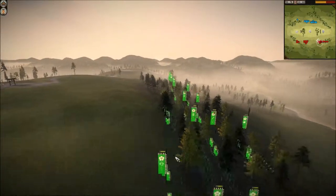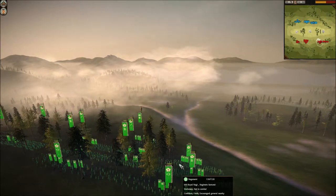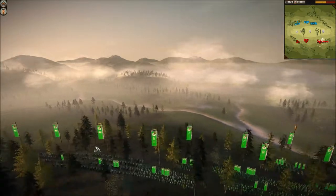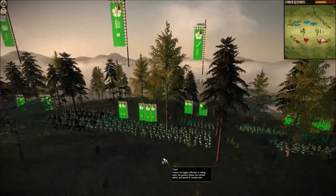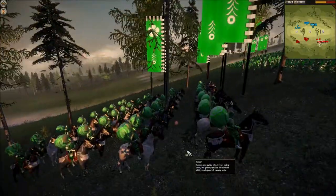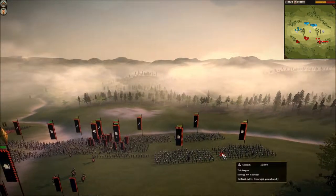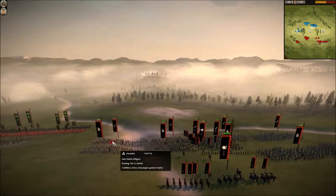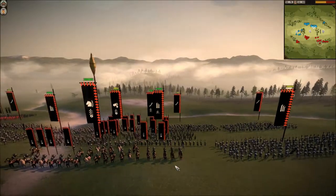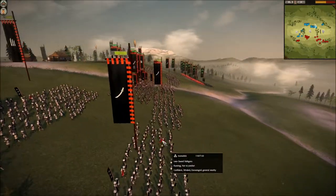In this battle I'm bringing two units of Bow Samurai, three Naginata Samurai, and three Katana Samurai. Two units of Yari Cavalry, one Yari Ashigaru, and one Katana Hero. Here's my commander. My opponent brought around three units of Yari Ashigaru and two units of Yari Samurai with a Yari Hero and Nodachi Samurai with Longsword Ashigaru.